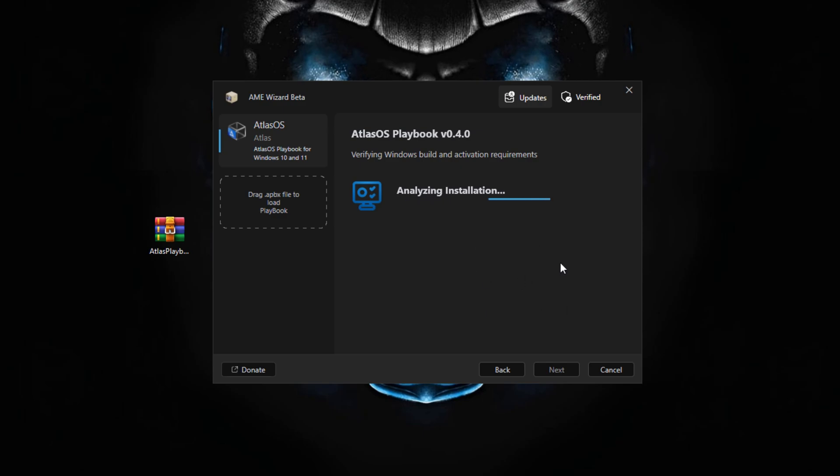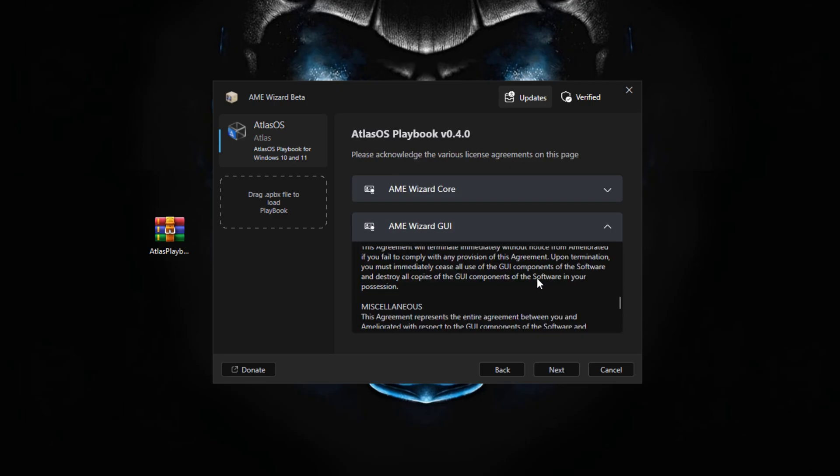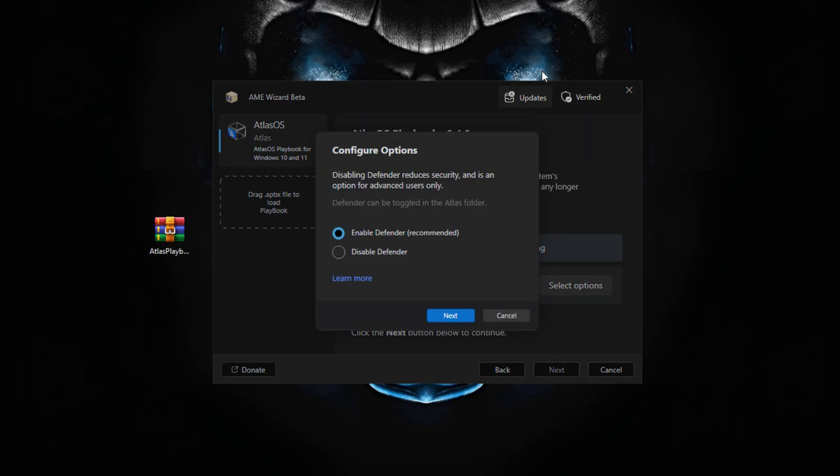Click Next — it's now analyzing your Windows installation to see what to configure and optimize, checking all the requirements. It should say 'Requirements Met.' Click Next through the agreement screens, click Agree, and you'll see the configure options. This section shows a bunch of Windows options that help improve your FPS, especially by reducing stutters.